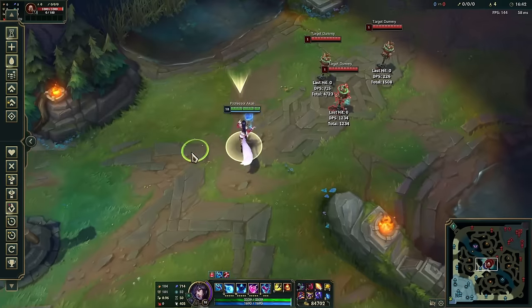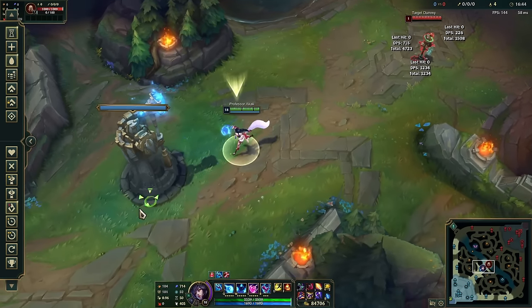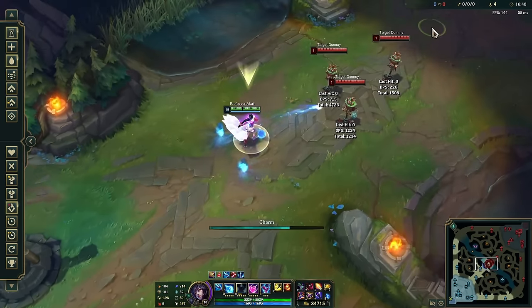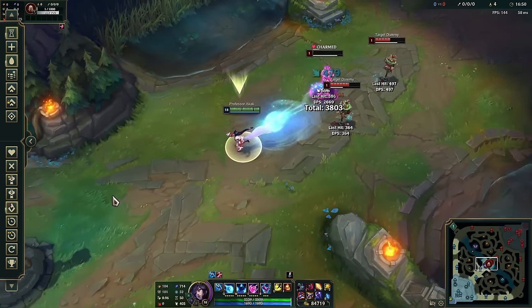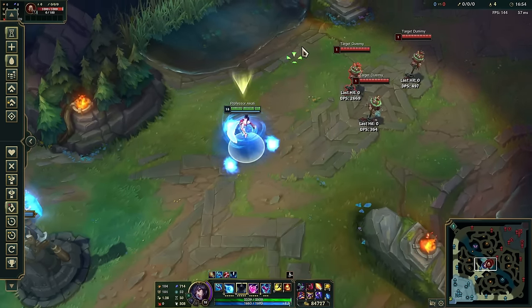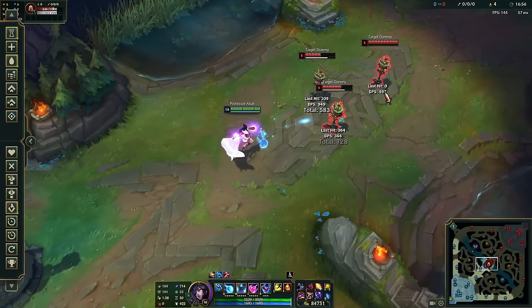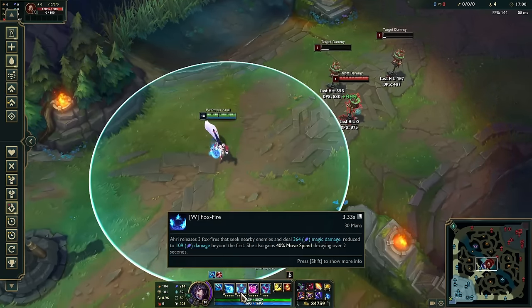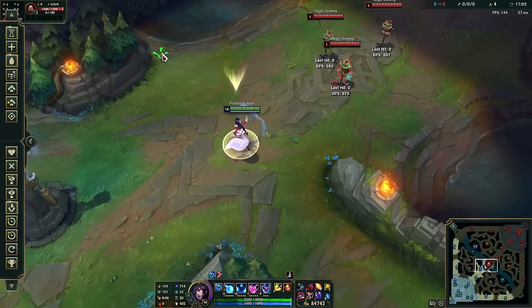Another application: if your Flash and ult are down, you can use your W movement speed to catch up to anyone. Use it very liberally — spam it whenever movement speed could help. It has a very short cooldown, so don't hold it.